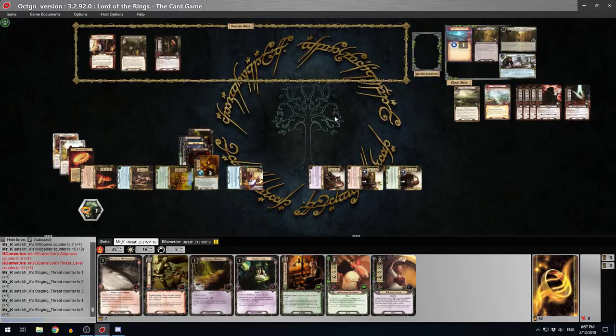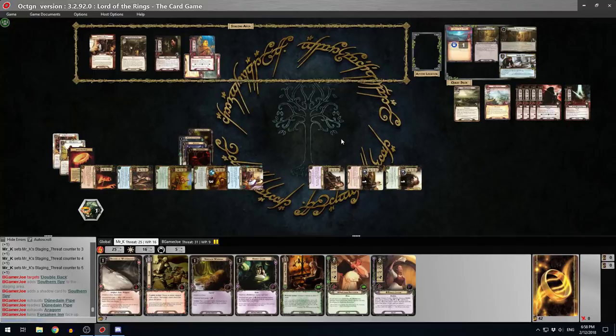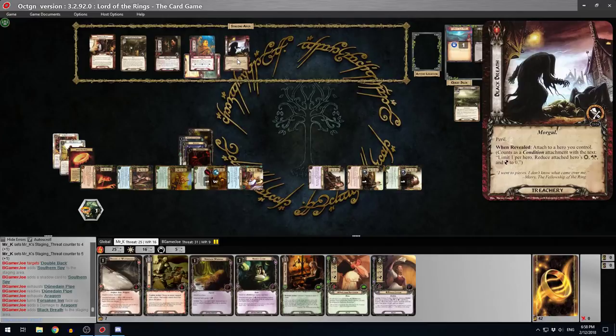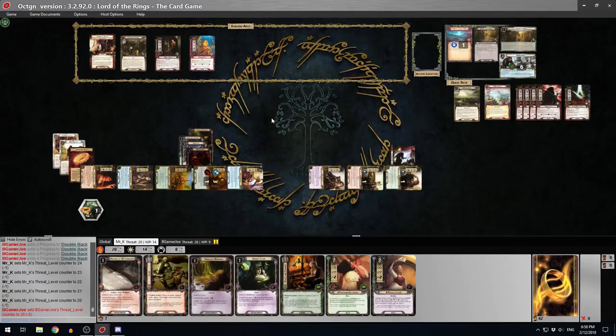Double Back buys us time - going back down to 20 threat. I was at 27, then doomed 2 to 29, then quested for 2, so 31. I forgot about the Deep Knowledge. Now here comes a Southern Spy. I've got a Feint. He's 28 engagement and I'm at 26, so he's coming down next turn - we've got to watch out. I wonder if I should Peace and Thought here - Pippin's not doing anything, so it's fine to lose him.